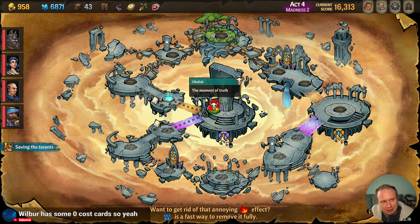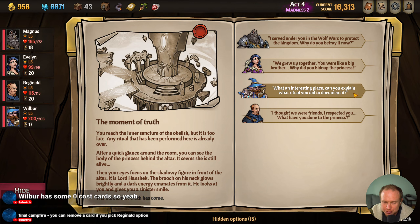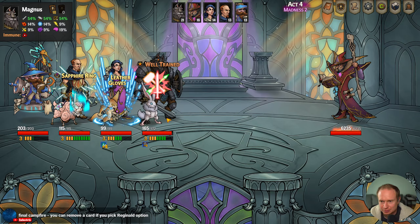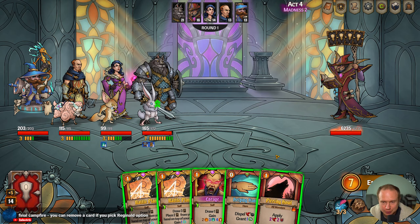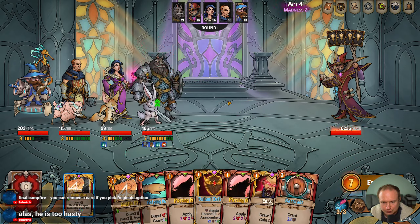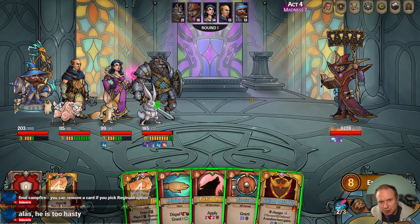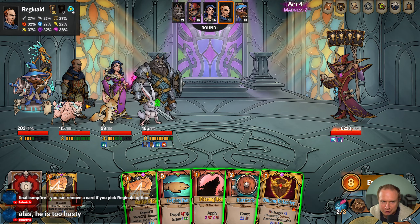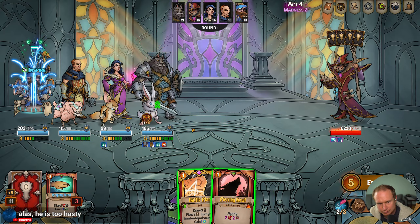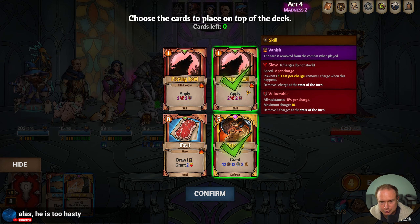Ha! Moment of truth — here we go. Wilbur's in a new, interesting place. We're going to get the ability to have him summon his folks. Maybe I don't want to slow him down because we're going to get so much value. We can put Meat and Entrench on top of the deck. Is it worth playing the Piercing Howls here? Because if I play Piercing Howl, he doesn't go first anymore — that's what I'm saying. I think I'm going to skip it, at least we'll try this out.